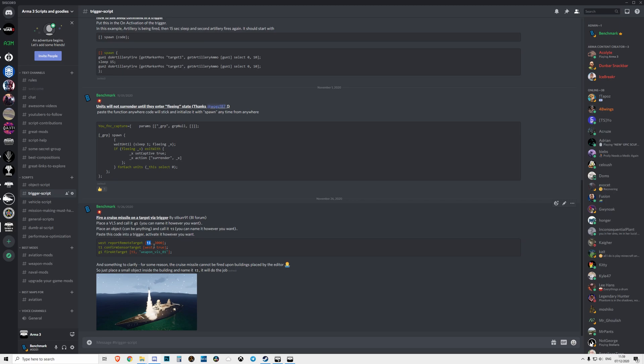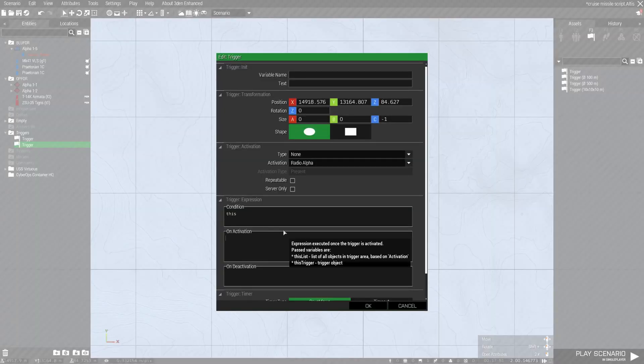Just copy and paste it. 't1' is the target and 'g1' is the VLS. Copy, paste, and you're good to go.